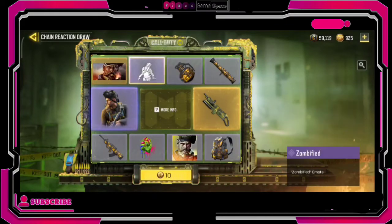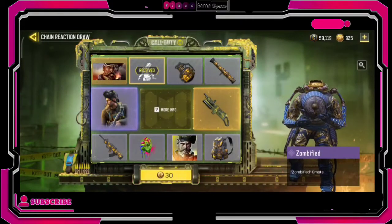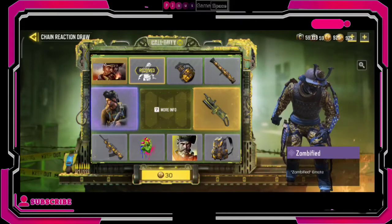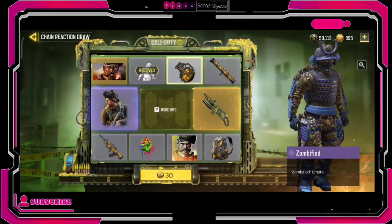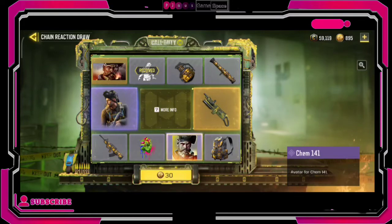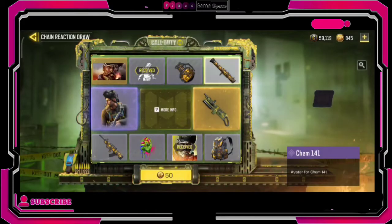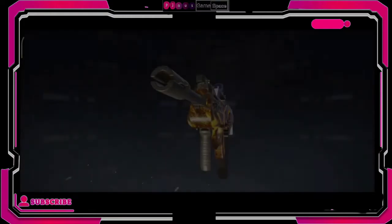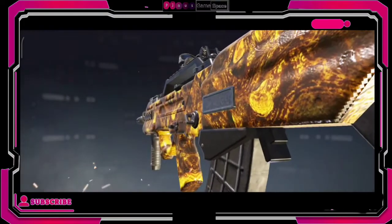Now, Season Two of Call of Duty Mobile saw the addition of the For Me tab in the store, where you get a separate legendary draw — draws that are past legendary draws. It differs with each and everyone's account. Sometimes you and your friends can get the same draw, sometimes you get different draws, but there are draws that are better than others, like in my own account.